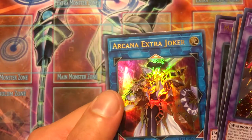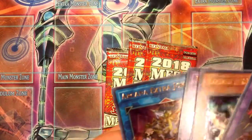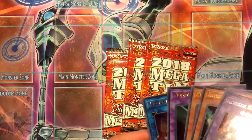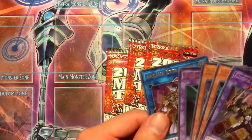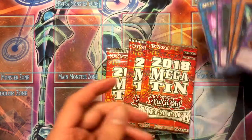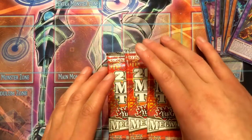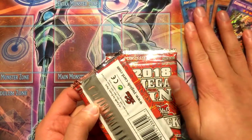Also got Mud Dragon of the Swamp and Arcana Extra Joker. He looks cool. I do wish that the Card Knights — Jack, Queen, and King's Knight — were actually an archetype where they had poker-related cards.